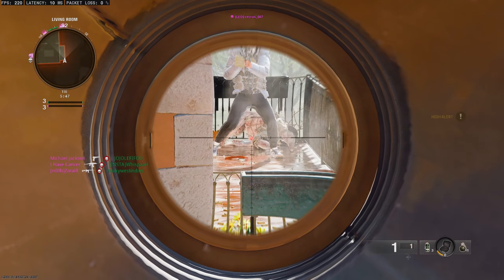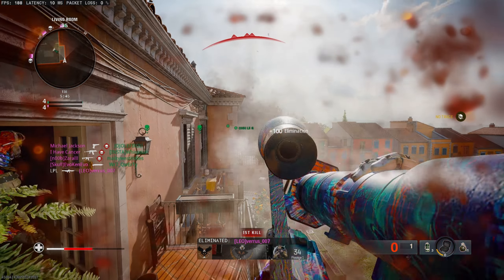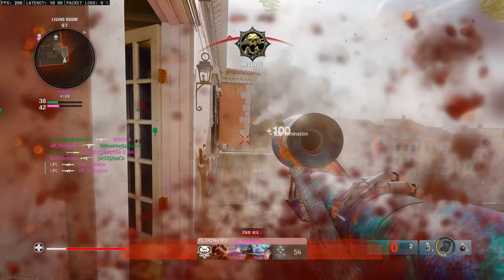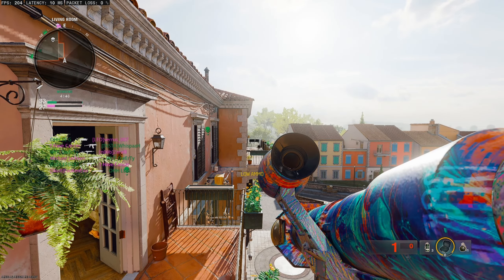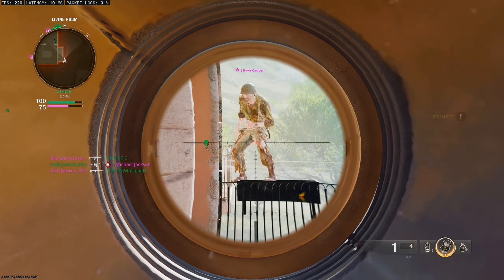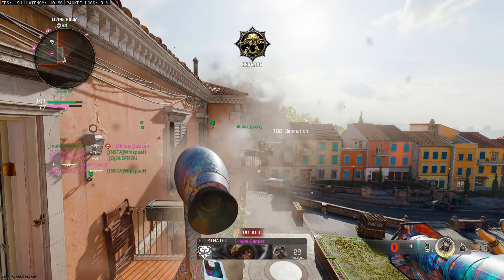The second spot is by far my favourite, and this is to stand on the railings outside of the balcony. From here you can see the tight narrow path players are forced to take, making it the perfect location to complete the challenge. Enemies are forced to run in a straight line at you, making it harder to miss than it is to hit.